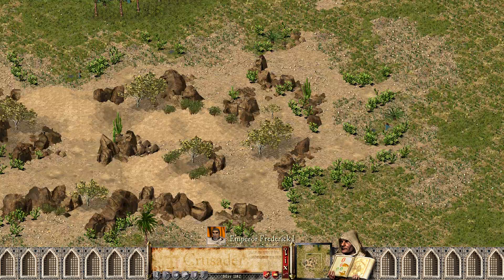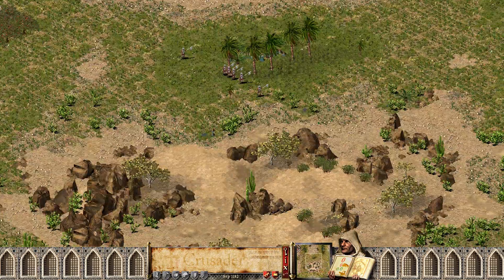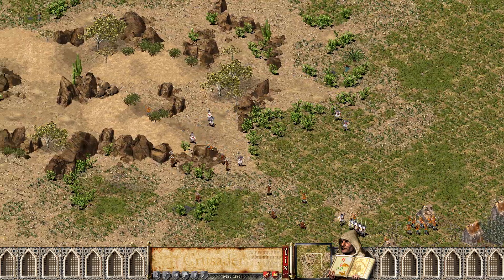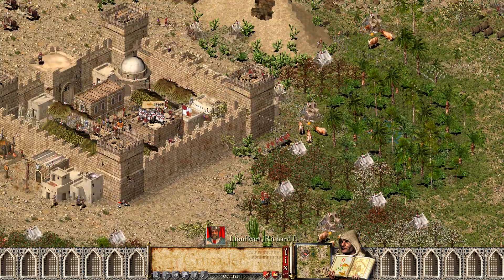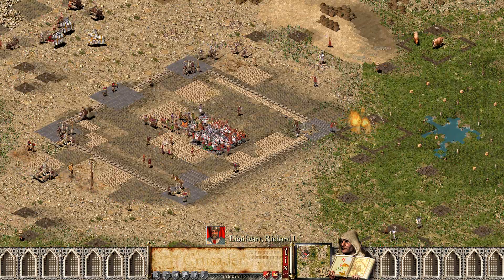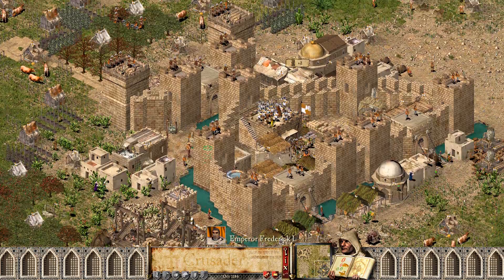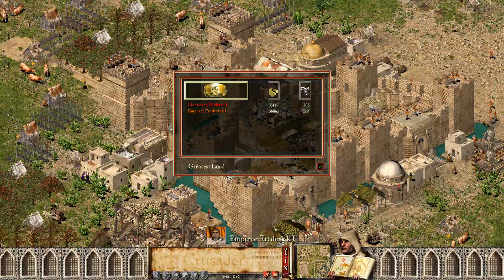I think the castle from Frederick is much stronger than the castle from Liner, and we have our first attack. Frederick is attacking too. We click speed a little bit and learn how to stay the greatest lord this time.